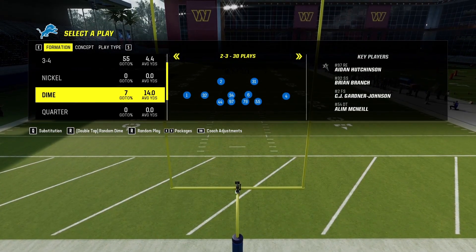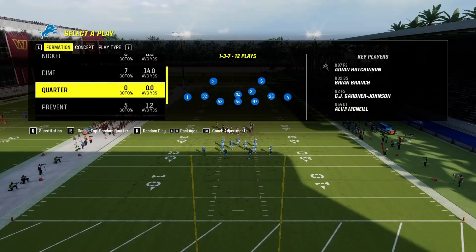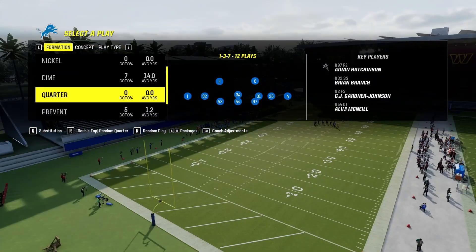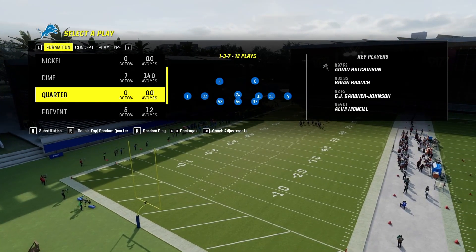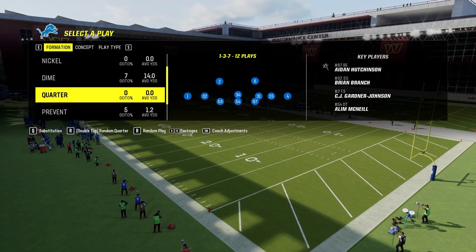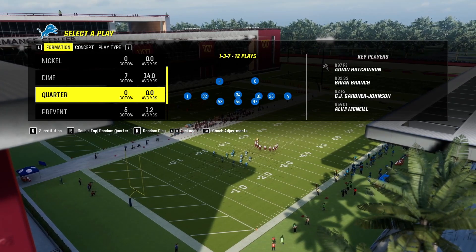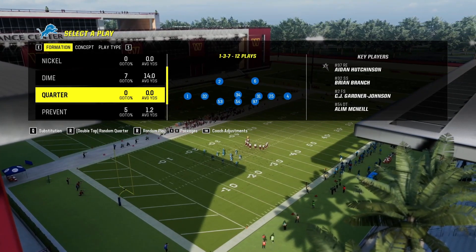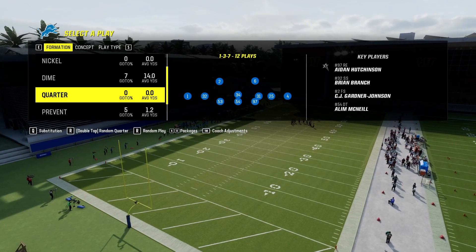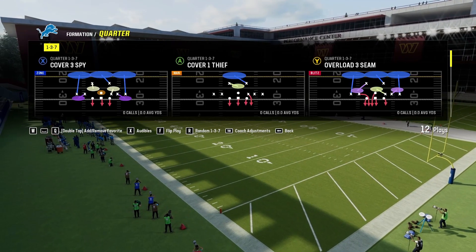Hello and welcome back to another Madden 24 video. We're going to be in a formation I've shown you about five times, but this one is a little different — we're going to be in Quarter 1-3-7. It's different because the five times I've been in a quarter formation it was the standard one. This one only has one down lineman, and I'm going to show you a play that can help you tremendously when your opponent keeps torching you on long downs. This is really great when you know their running back is going to be out on a route, or if they have no running back and just wide receivers.